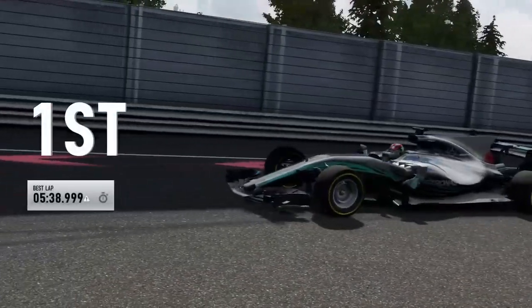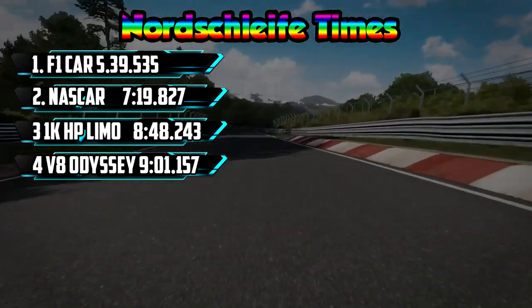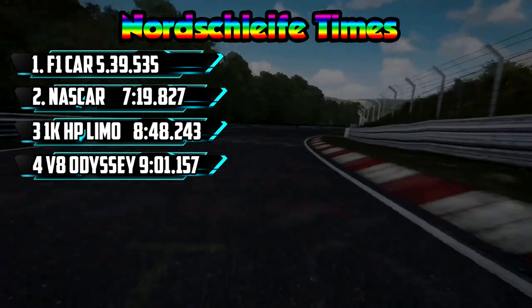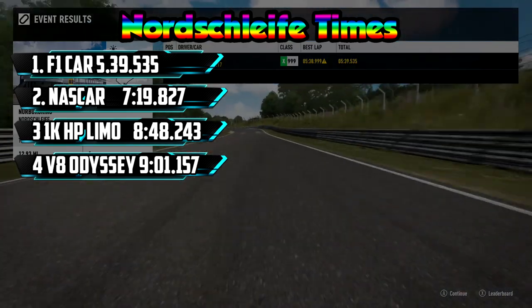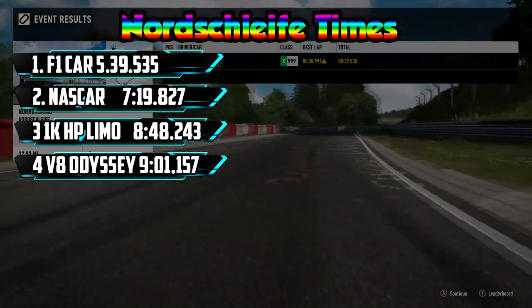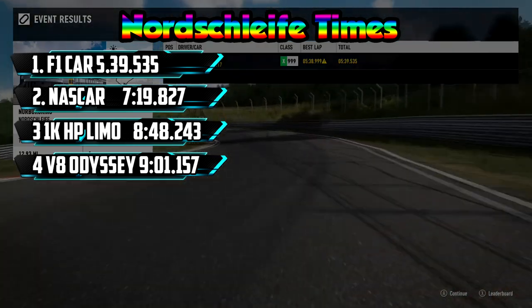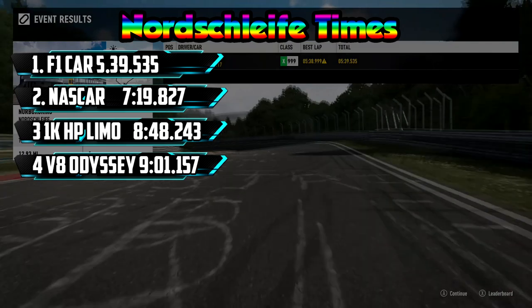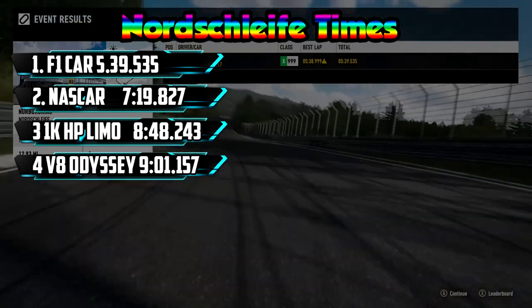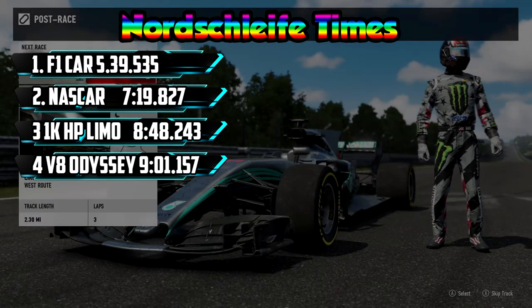This is definitely the fastest car. I wouldn't say this was a clean lap whatsoever — we track-extended almost every single corner. But it's a 5:39.535, and that puts us in first over the NASCAR, over the limo, over the Odyssey. A couple more cars coming — I need more of your recommendations. We do have the Forza P1 coming up, which could potentially beat the Formula car. See you guys next time, peace.